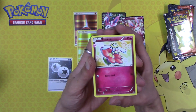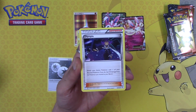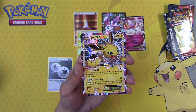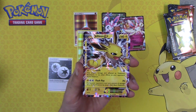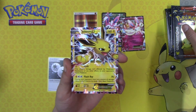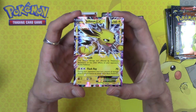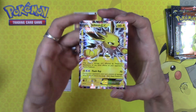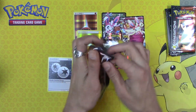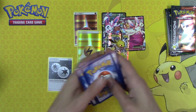Cleffa, Pokémon Fan Club, Olympia, Cloyster Reverse Holo, Diancie — and Jolteon EX! Out of only ten packs we hit the Jolteon EX. Generations — I love you. You've been so good to me. Absolutely so good to me.